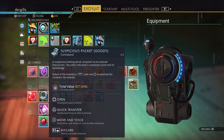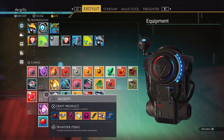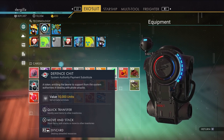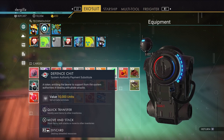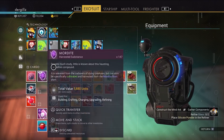We have some suspicious packets here, we're going to open these and see what's in there. It's a defense token — a token entitling the bearer to support from the system authorities in dealing with pirate attacks. Basically I get 10,000 units for that, I didn't see what else it gave me.